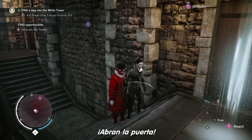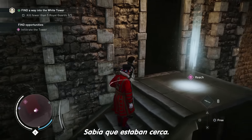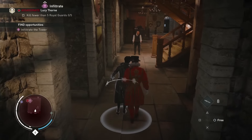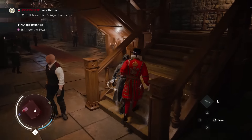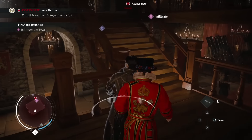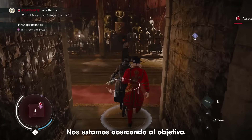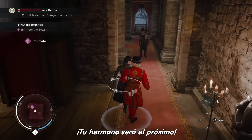I've caught the assassin! Open the door! Inform Miss Thorne I'm bringing in the assassin! I knew we'd draw you out. As if the likes of you could stand up to Miss Thorne! We are now getting closer to our target. Our strategy seems to be working, and we're passing right under the nose of the Templars protecting Lucy Thorne. Your brother will be next, my dear!